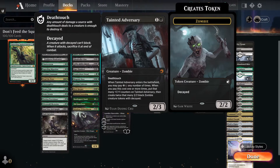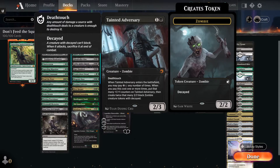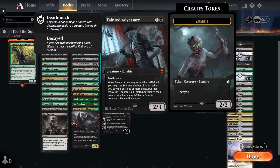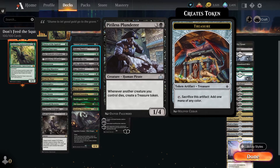Tainted Adversary — one and a black, 2/3 with deathtouch. When it enters the battlefield, pay two and a black any number of times. You put that many plus one plus one counters on it, and twice as many decayed zombies. Pitiless Plunderer — for three and a black, you get a 1/4 human pirate that whenever another creature you control dies, you create a treasure token.